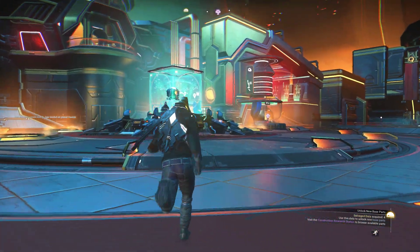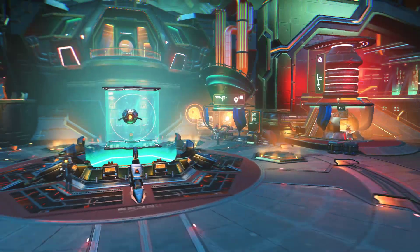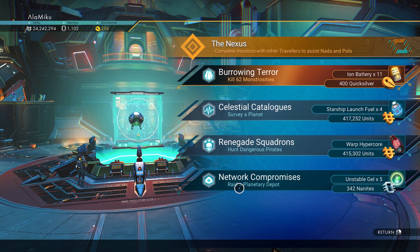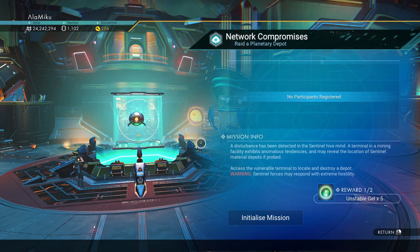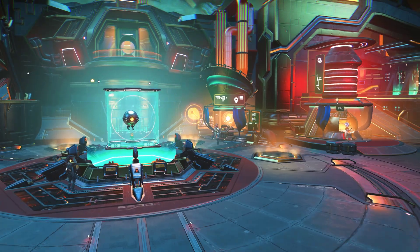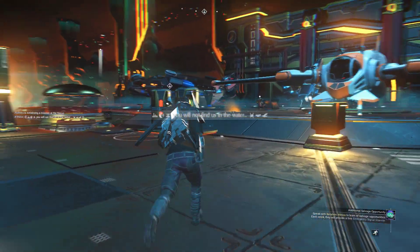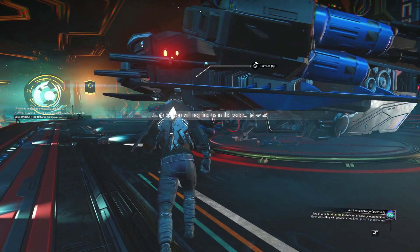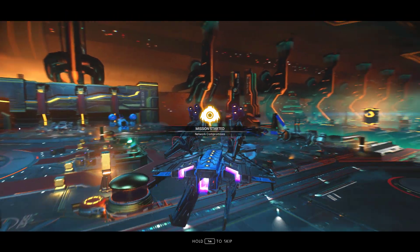He wants us to go get whatever, but now we only need one thing. I'm gonna go here — we need nanites here. Planetary depot.